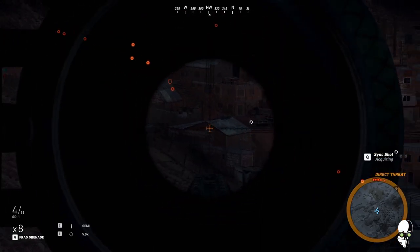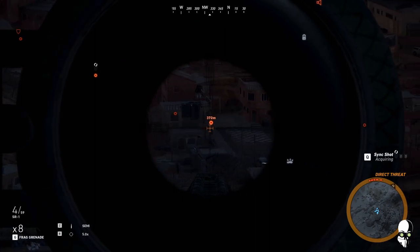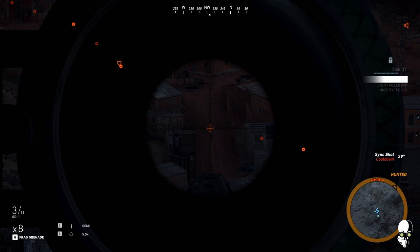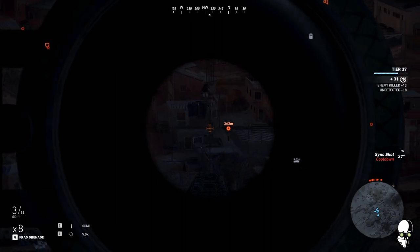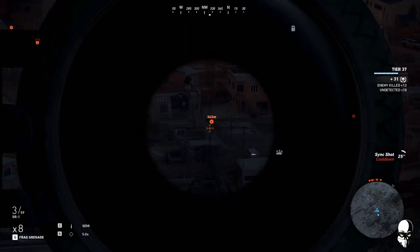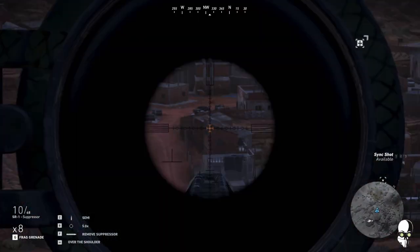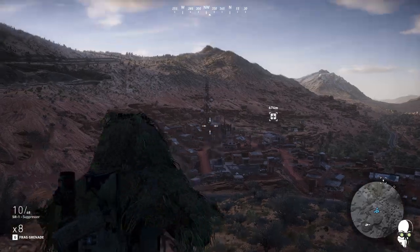Next, be smart about choosing a secondary rifle. You may not be able to engage every target at longer ranges, so having a good medium to close range weapon as a backup is always a solid option, assuming you're not playing on Ghost Mode. If you are playing on Ghost Mode, I'd suggest the Mark 14 just for its versatility at both long and medium ranges.